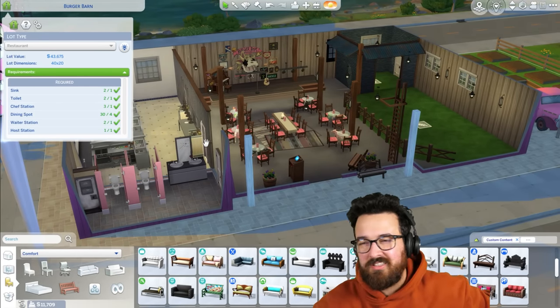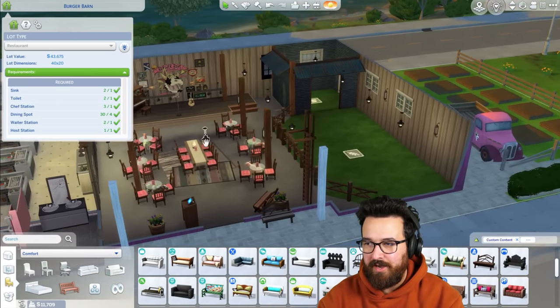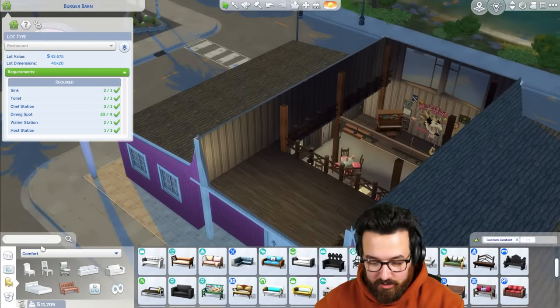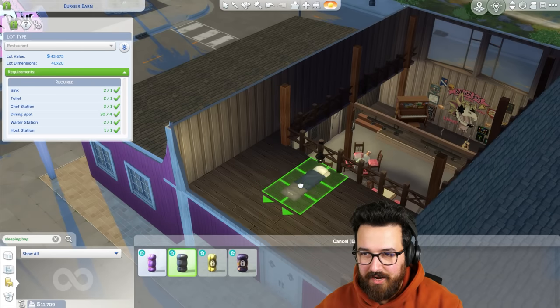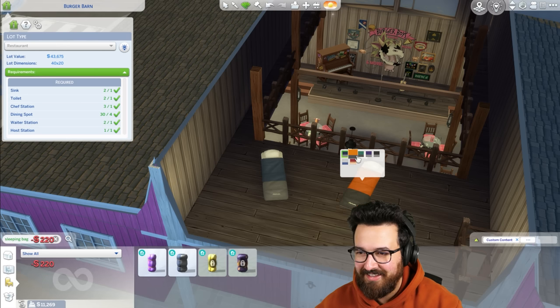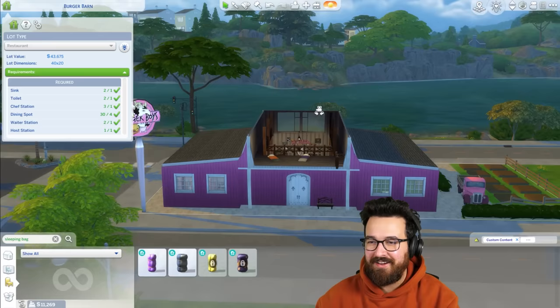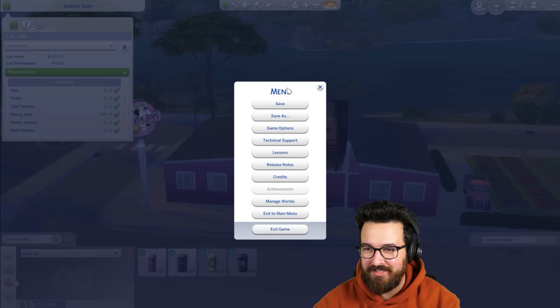Gluon and I need sleeping bags — this is how we're going to sleep at the moment until we can afford more furniture. We bought the barn and built it — that's all we can afford. We've got sleeping bags.